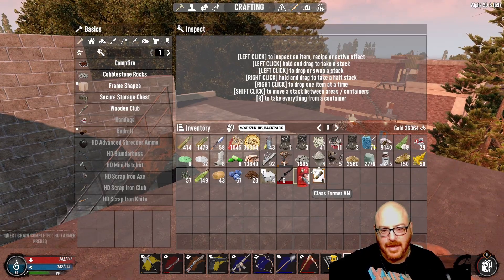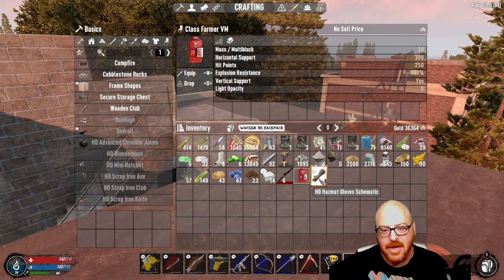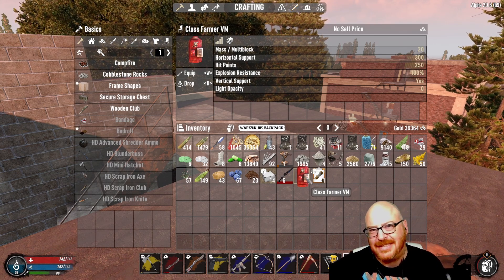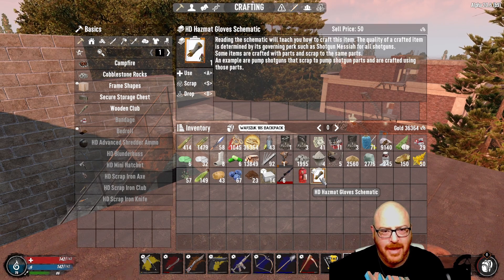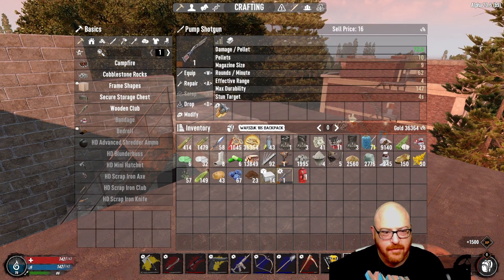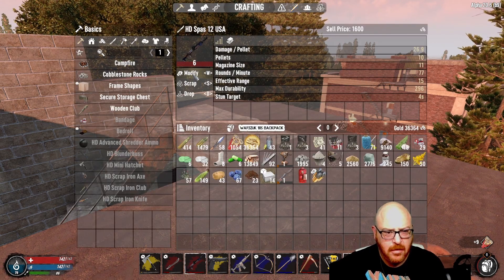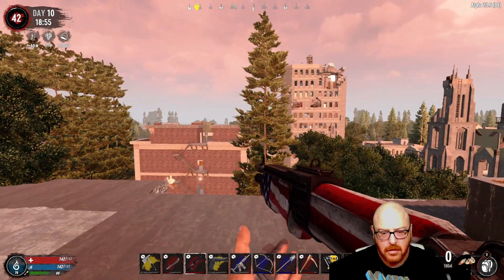Oh yes! Now we get the vending machine. I don't think we're going to put this down yet because I don't necessarily know if I'm going to stay here per se, so we'll see what happens there. We have this lovely HD hazmat glove schematic, which I will go ahead and read. And this is the reason for everything, ladies and gentlemen. Modify - we'll take the Crippler out of there. Modify, put that in there.